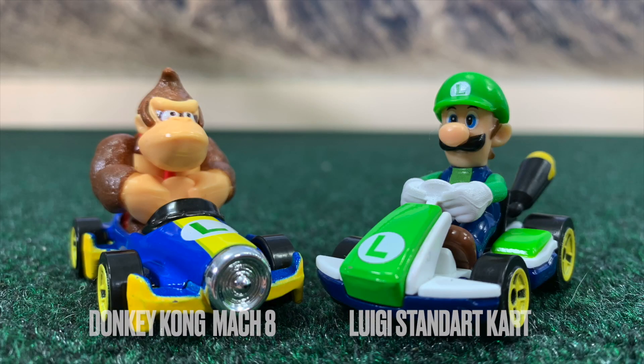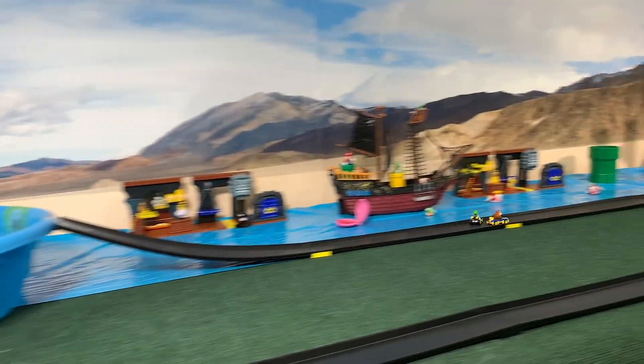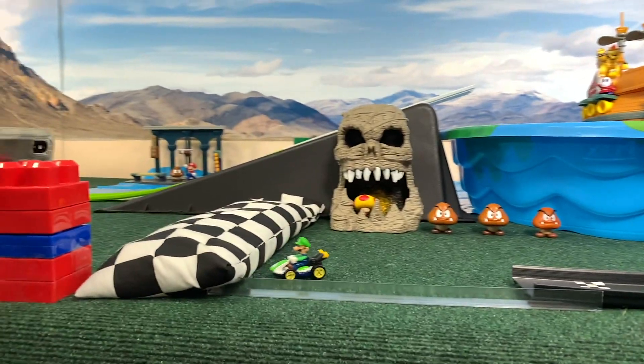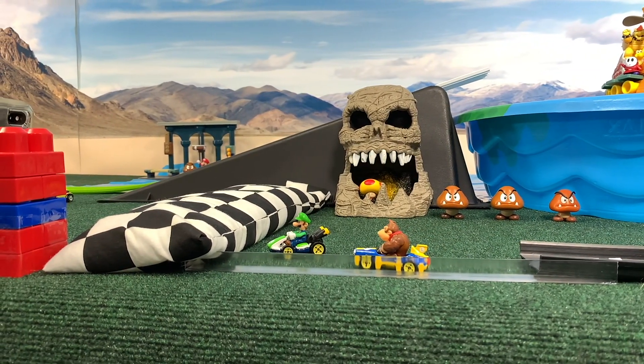Good win for the Luigi team right there. Things have started off pretty well for that second unsung hero of the kingdom. Here comes Luigi diving to the inside. Outside, inside. And Luigi snaps Donkey Kong against the wall. And that's two wins for the Luigi team.